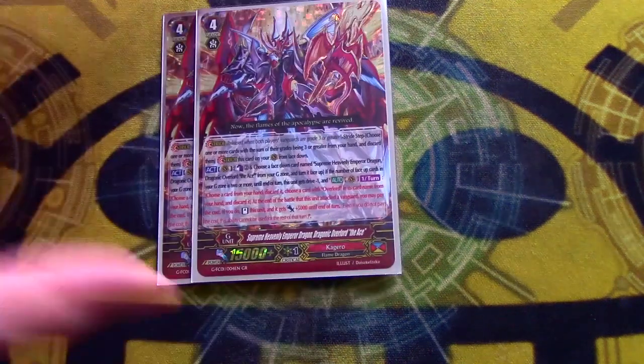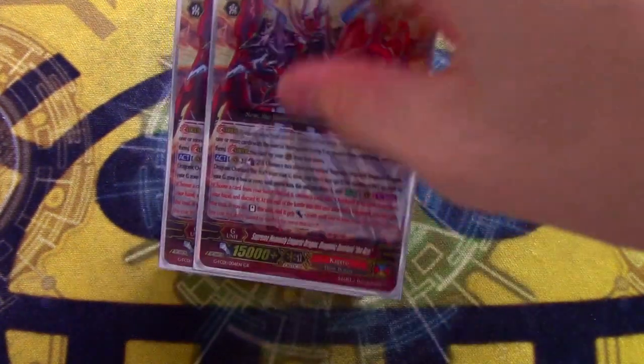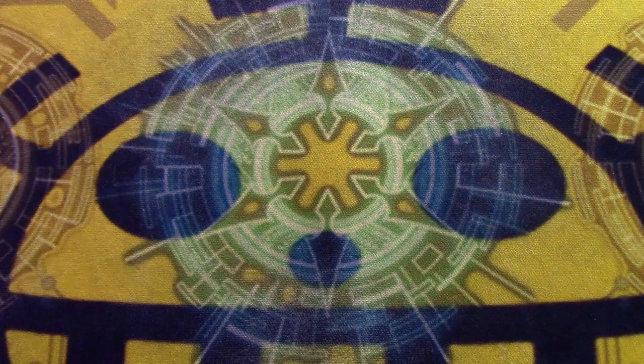Next we're running two copies of the Ace. Still running the Ace because Doombringer can go into it for free. There are times — like if your opponent has a full board of Resist — where you can't really get rid of it with Ziegenberg, so I like going into the Ace because it can restand and it gets power from its restand, which is pretty cool. The Destiny also means you can search for a discard target, which is cool.